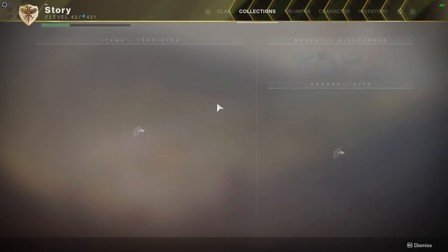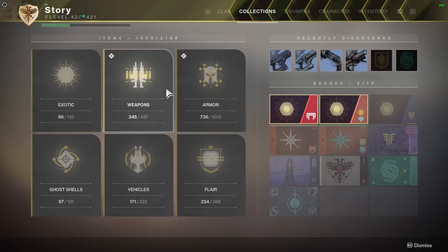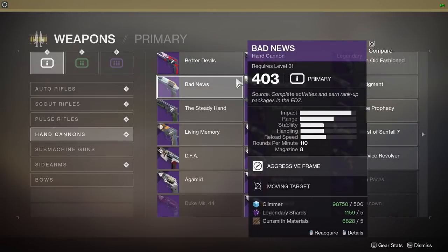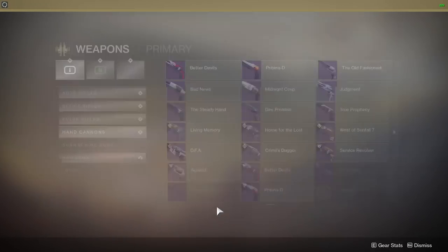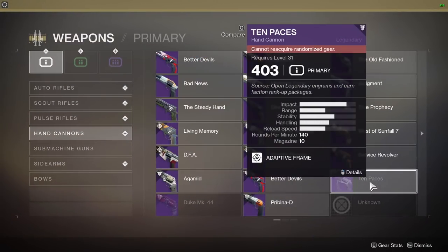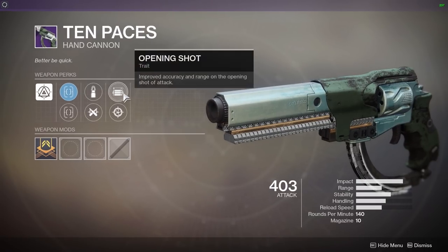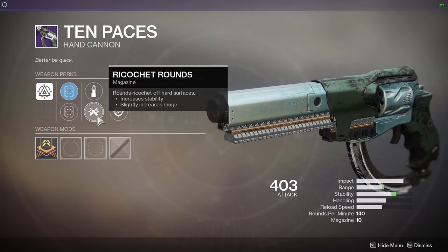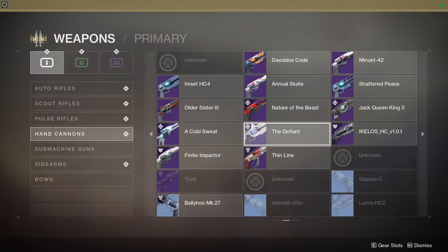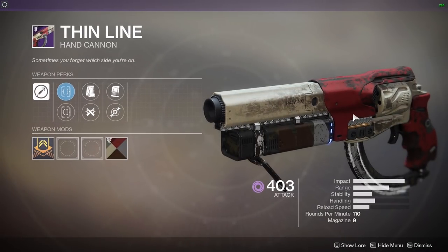Collections — it's quite handy having all this. Ghost shells, flare, armor, weapons. Hand cannons — I think this is the Duke 44 from Destiny 1. Can you believe it? 10 Paces hand cannon — I want this in my life. It's a 140 rate. But you can't grab random-roll weapons from collections once you acquire them — if you delete it, that's it. You can't get it back.